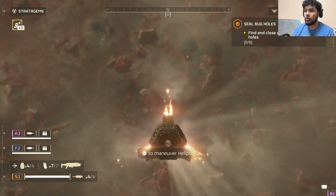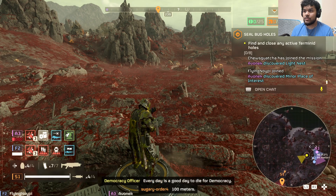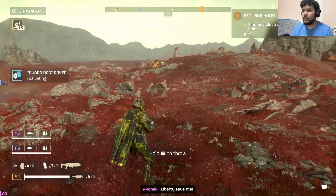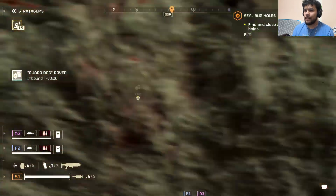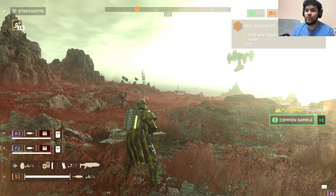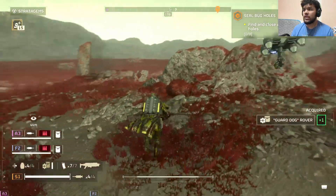So the objective is to seal bug holes — find and close them. We just have to consider the map and go where it's red. This game has been surprising a lot, dude. They put a lot of work into it. It's such a simple game but it's so good. So now I'm calling in my guard dog, my little rover — it's like a little android just following you around. We're gonna go to the marker. Right now I'm with a pistol and a striker shotgun, like an automatic shotgun.